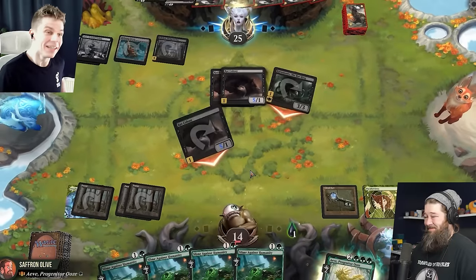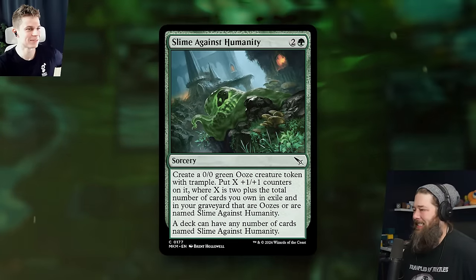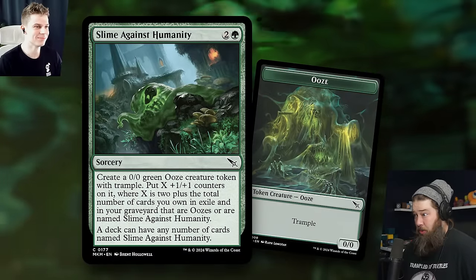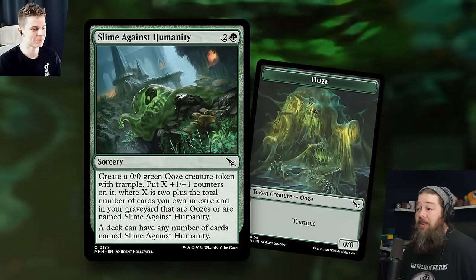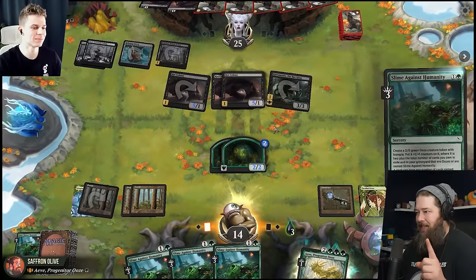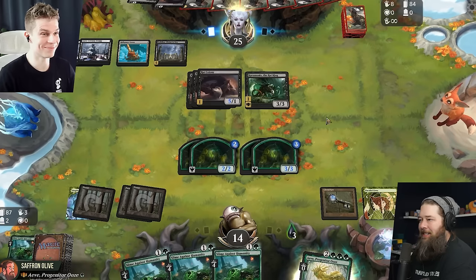Swing for eight. Toxic too. The time has come — I'm going to cast Slime Against Humanity. Slime is a cool card. When it resolves, I get to make a 0/0 ooze and put X counters on it. X is two plus the number of cards I own in exile or in the graveyard that are oozes or Slime Against Humanity. I also have Parallel Lives, so we get two of them. We're going to cast another Slime Against Humanity — make two 3/3s because I got a slime in the graveyard. We're catching back up.